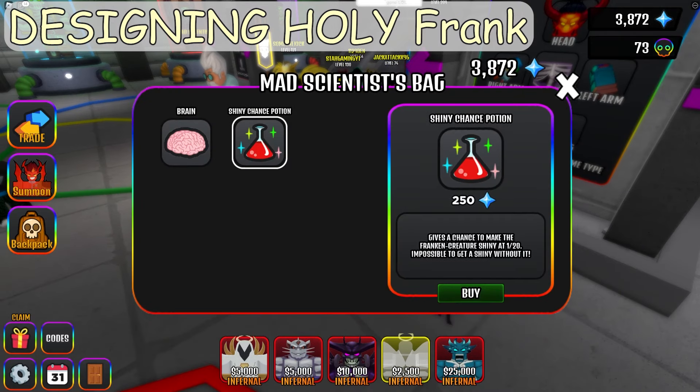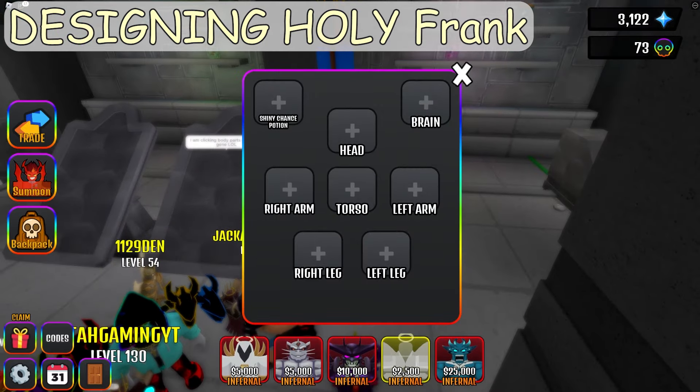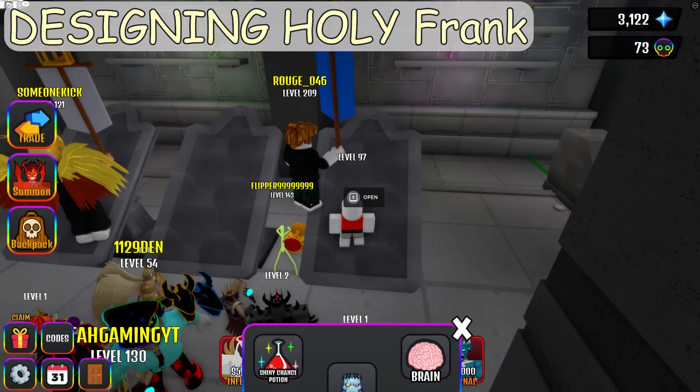Now let's try making a Franken. Let's go to the mad scientist bag and put in the shiny chance potion, which gives a 5% chance of getting a shiny. Let's also buy the brain to make it work. Put in the materials. Let's decide on the first one.